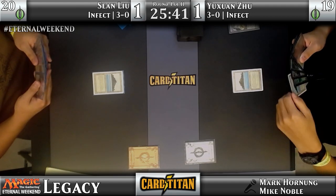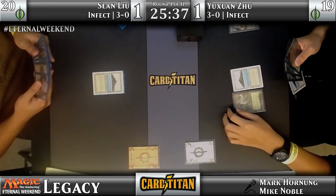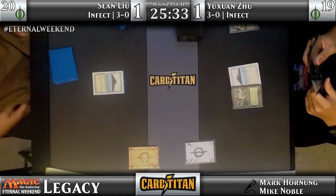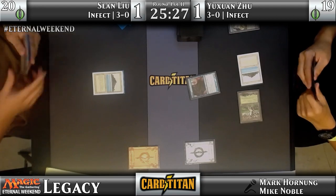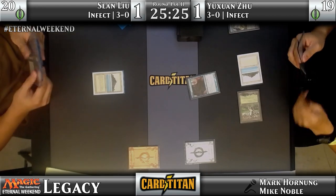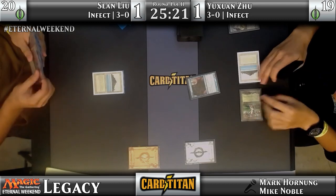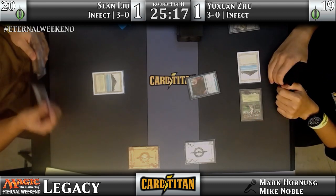They're really trying to figure out how they want to navigate this matchup and make sure to get through the opponent's disruption. It looks like we have a Blossoming Defense over here. Do we have a Pendlehaven? And we have our first Infected creature down on the board. Sean has a singleton Spell Snare in his deck — that would be an interesting way of snagging the Blighted Agent here.